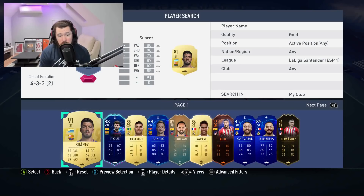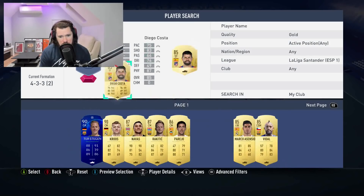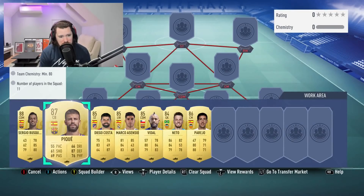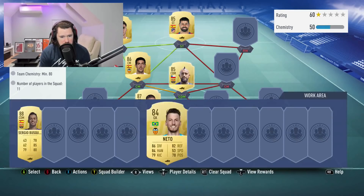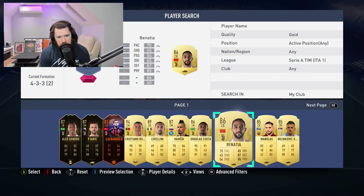I have an untradable Luis Suarez — that would be moronic of me to use him. We've also got Sergio Busquets, Gerard Pique. We can throw in Costa, Asensio, Vidal — no problem. We don't need Team of the Weeks here. I don't mind using Parejo and even Keylor Navas. We'll throw Pique in there, pop Costa up there. We need 80 chemistry — with this setup we should be able to build half La Liga and maybe half Serie A.